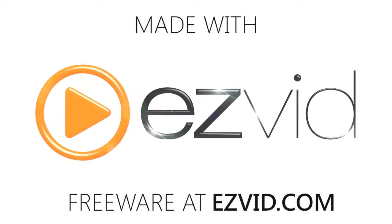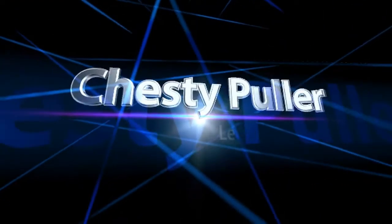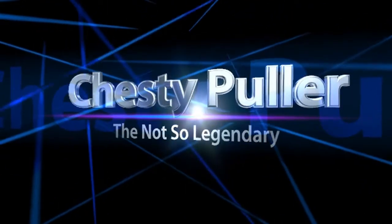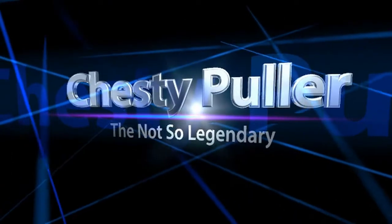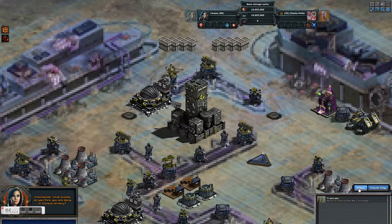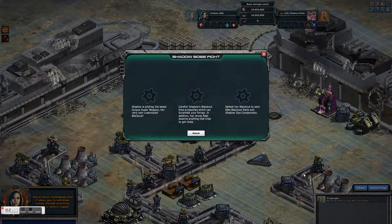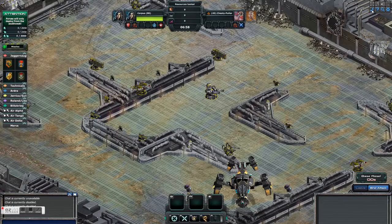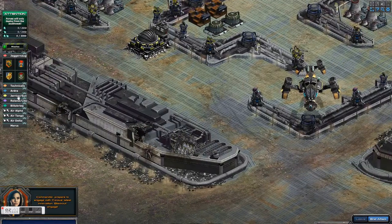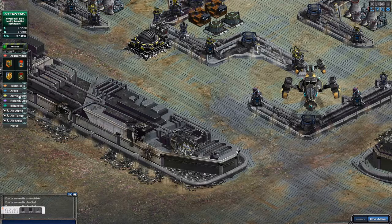Hello there and welcome back commanders and commanderettes. Chesty Fuller here with a video on the elite boss AD Corpus blackout base. You can get elite blackout parts from this base. I brought a bunch of stuff that I didn't need — really all you need is technicals and a Dina.